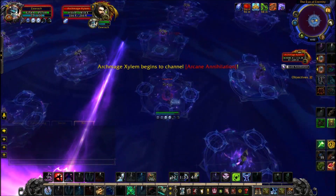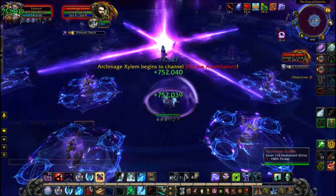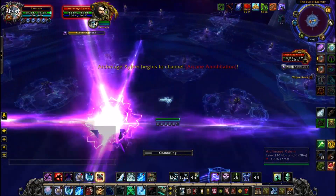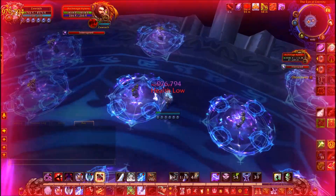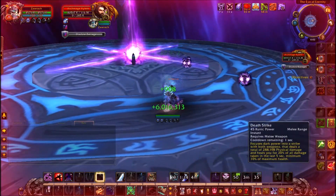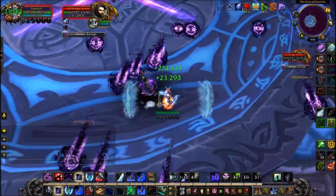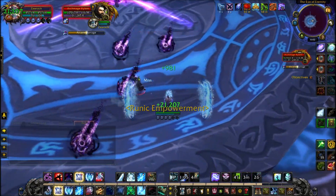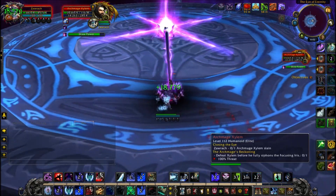Eventually he's going to go into this phase where he has a load of mirror images. You want to just kill the one nearest you — this will give you a Magic Shell. When it's about to expire, pop Anti-Magic Shell, pop Wraith Walk, and then on your mini-map will be a golden little pointer. You want to head to that point on your map as quickly as possible, using your Wraith Walk and Anti-Magic Shell to avoid the damage and get to that anomaly as quickly as you can. That will cause him to respawn. Then use Death Strikes — I use Icebound Fortitude there to heal up as quickly as possible.